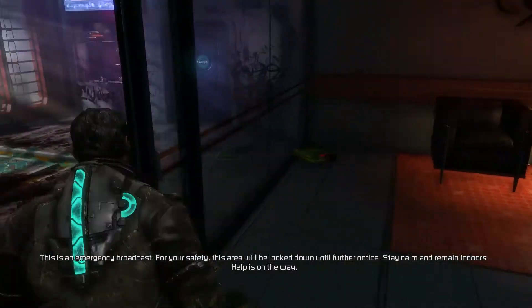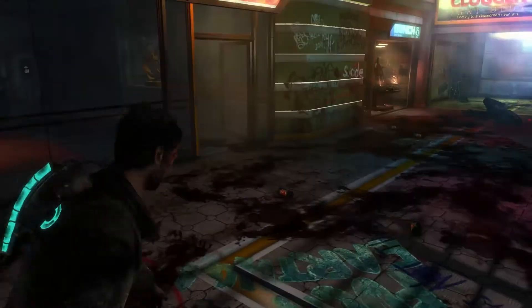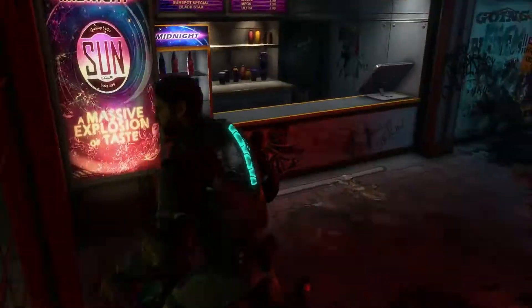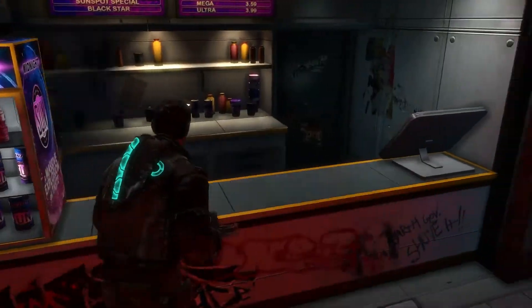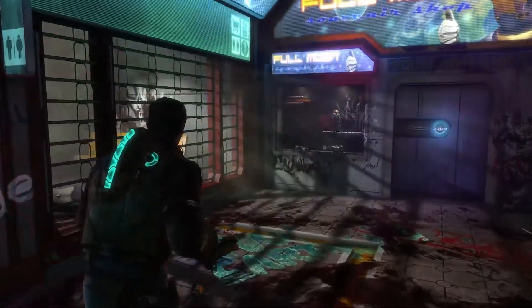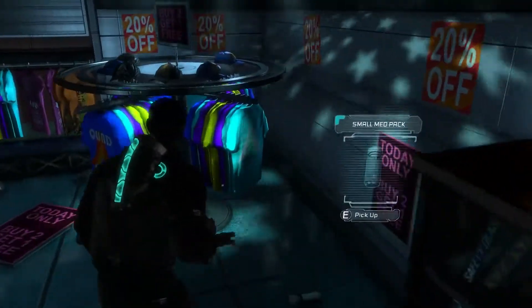For real safety, this area will be locked down until further notice. Stay calm, help is on the way. We can go through that door. Let's have a little bit of exploration here. And of course that gets locked off. Maybe it's something we can come back to later. We haven't really been introduced to benches yet, but I'm aware of them from previous games. Maybe I should let the game take me at the pace the game wants to take me.